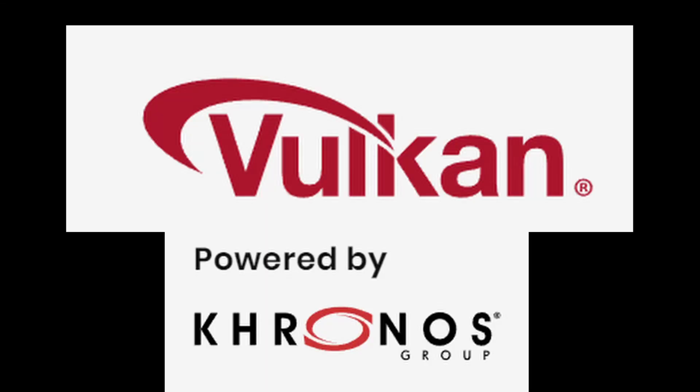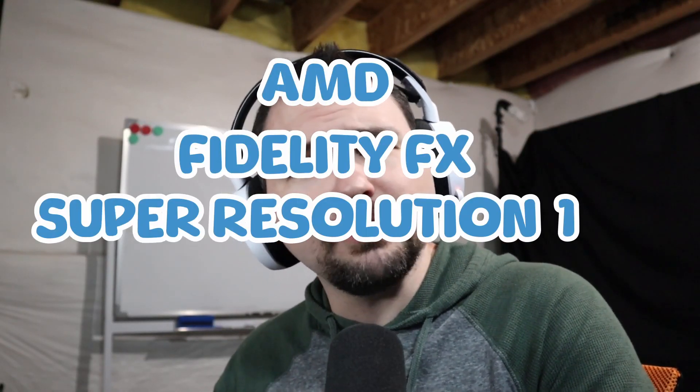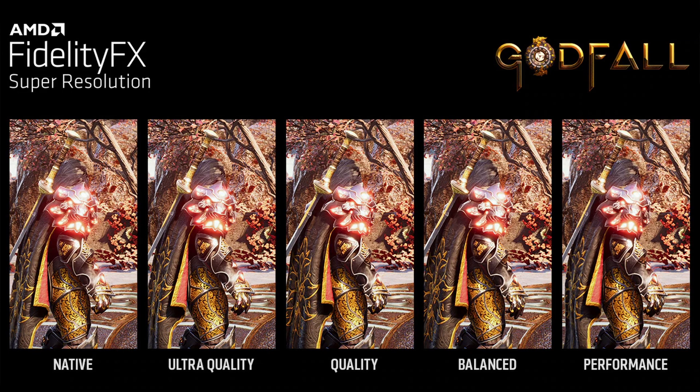On top of that, we now have Vulkan power — the open-source low-level graphics API — which includes support for AMD's FidelityFX Super Resolution 1.0, or FSR 1.0. This is designed to upscale your graphics while you play, allowing you to output at a higher frame rate and at 4K. So while the game engine is rendering at say 1080p, the final output is actually 1440p or 4K. This is in addition to the OpenGL renderers for devices that are not Vulkan compatible.